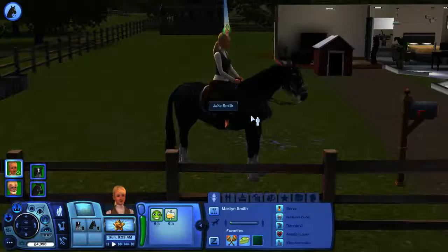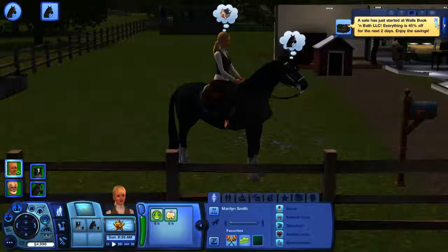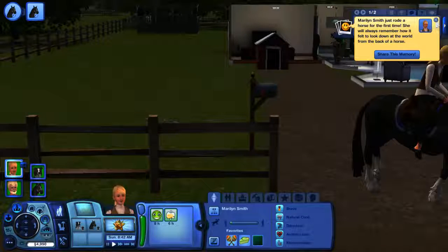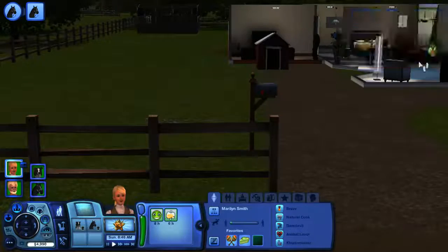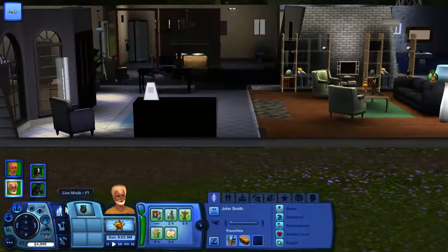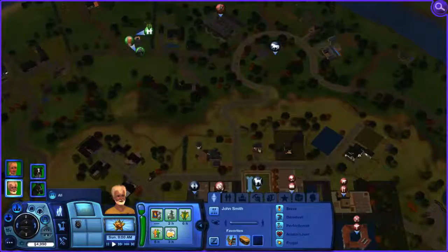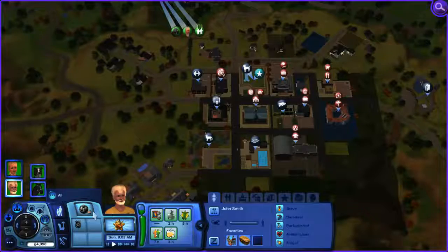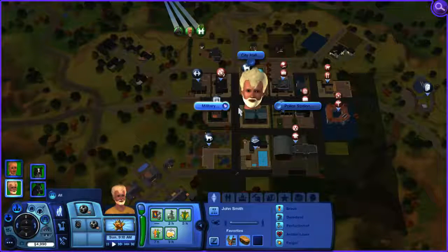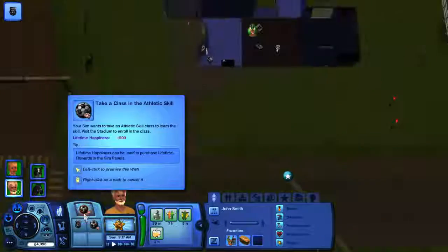What can she do to improve her riding skill? Well, let's go for a ride — they're gone. He needs to get a job. She's a brave Sim, so he would do pretty good with a law career. He wants to learn athletics. Police station — join law enforcement career — who will not take a class in athletic skill.